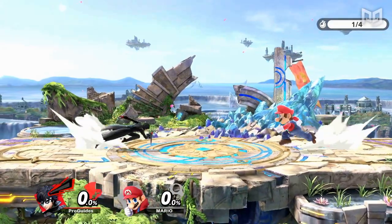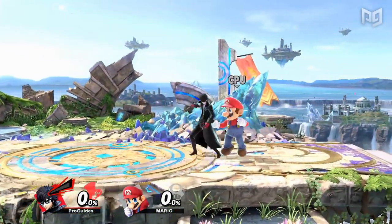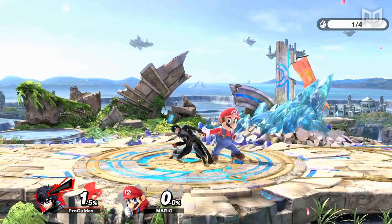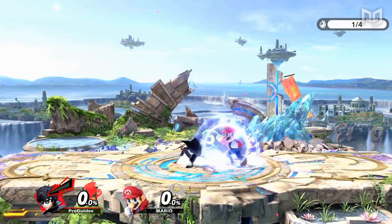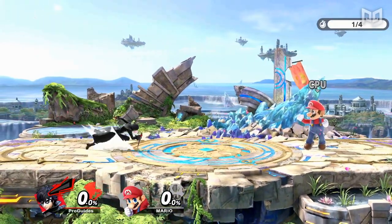We mentioned the run shield approach earlier as something to look for to catch your opponent shielding, but this tactic is also something you can use yourself to find grabs. If your opponent is spacing aerials in neutral, you can catch them off guard by running in and shielding at the last moment before they attack. If successful, this will result in the opponent misspacing their attack so you can punish with a shield grab. Just keep in mind that you can't shield during your initial dash, so you'll need to run for a short time first.